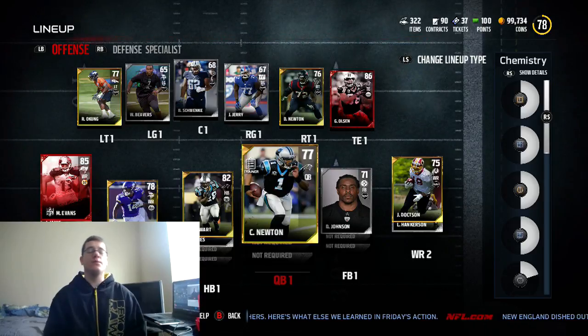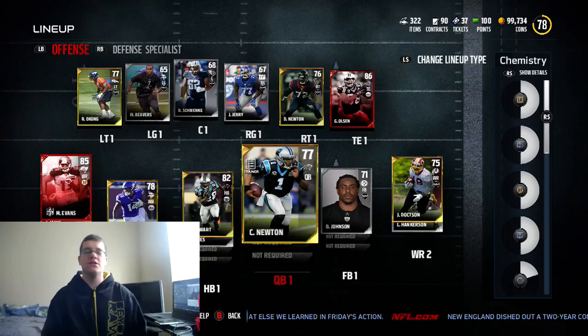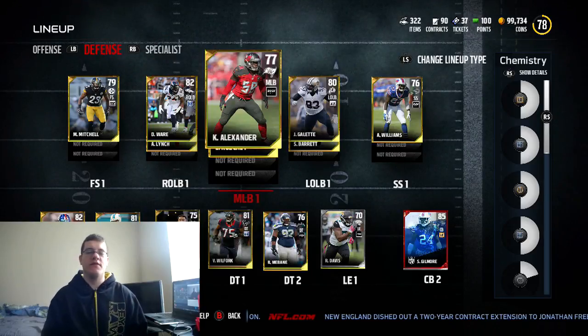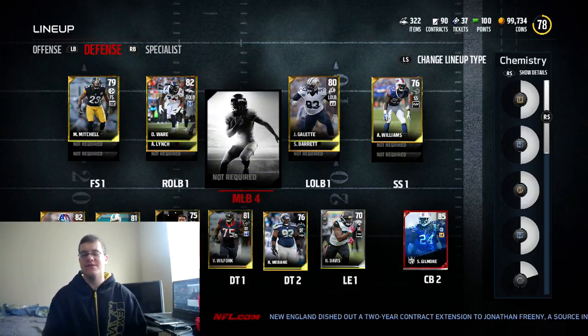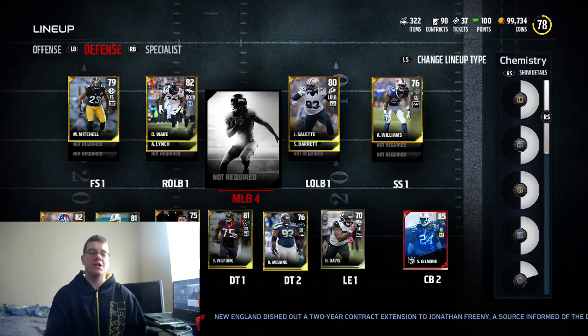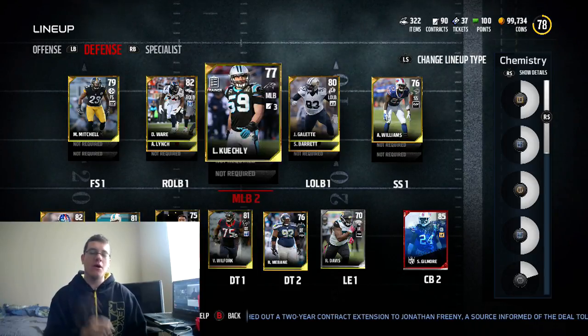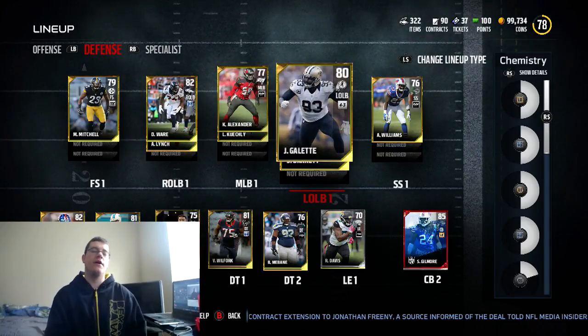For those wondering what my team is looking like, here's a look at the current squad. Once I complete the gauntlet I'll do a team update since I'll have more coins. The best part of my team — I've got a lot of 80 overalls, a lot of damn good players. We got Vince Wilfork at defensive tackle, Stephon Gilmore at cornerback with Brent Grimes and Janoris Jenkins. Our linebacking core is pretty freaking nice: Kwon Alexander, Luke Kuechly, DeMarcus Ware, and Junior Galette.